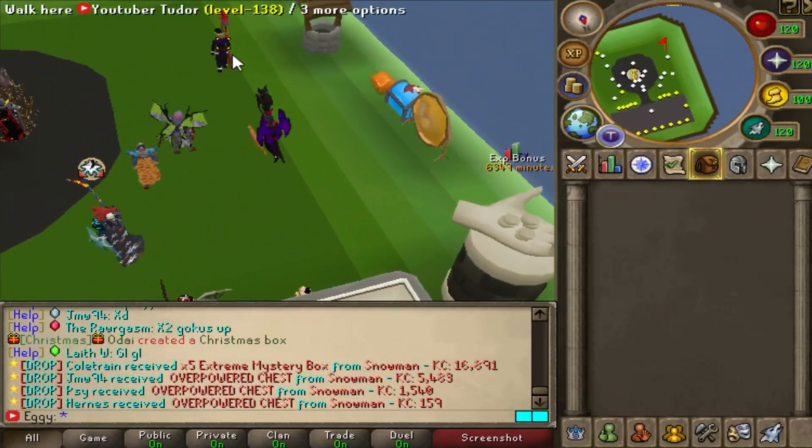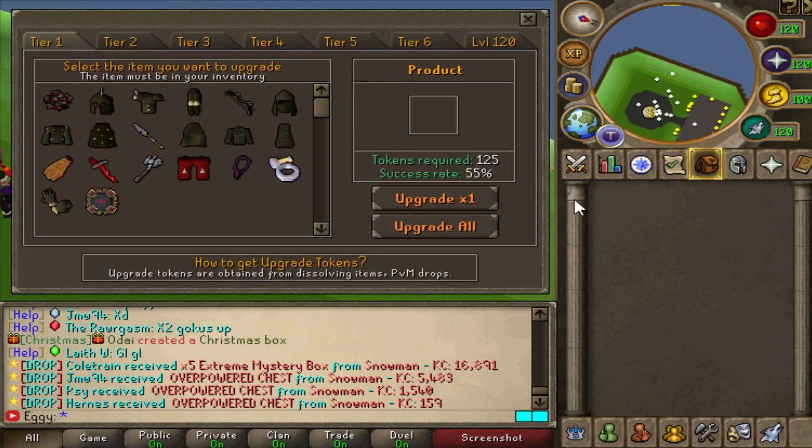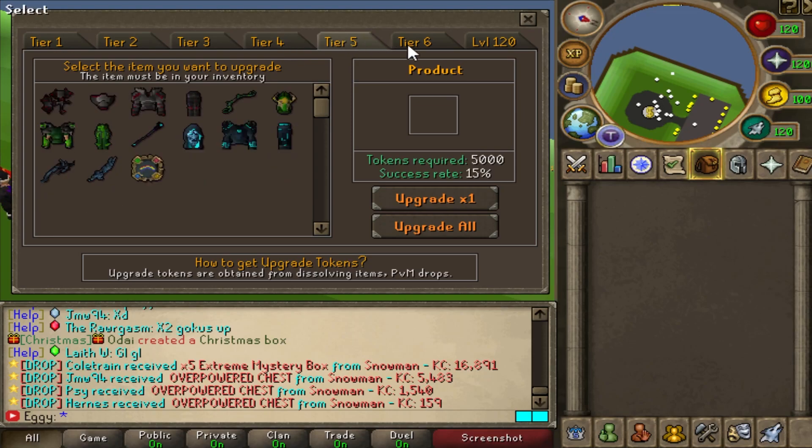First off, as expected, a little tour through the home. Raids portal, crystal chest, upgrade chest - definitely going to jump back to these two. Just know there are tons of items you can actually upgrade on the server.